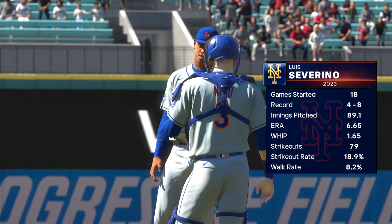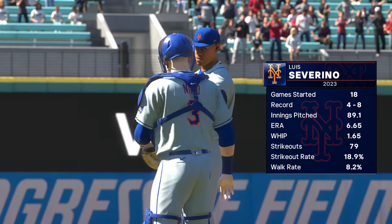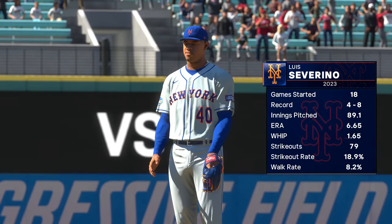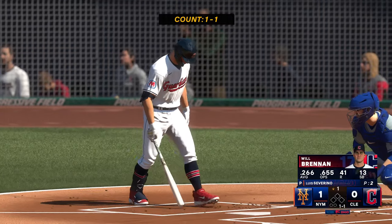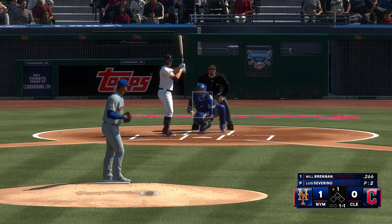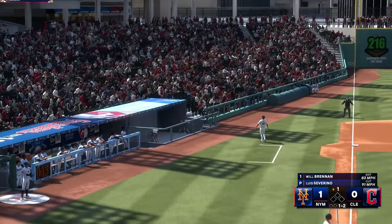Back now at Progressive Field. On the hill in this one, Luis Severino. He comes at hitters with a five-pitch mix, so it's always interesting to see how he utilizes those weapons. He may lean on one or two pitches depending on how things are going, but if he can control four or even five of those offerings, look out hitters. It's going to be a tough day. He's really going to be able to keep those guys off balance.